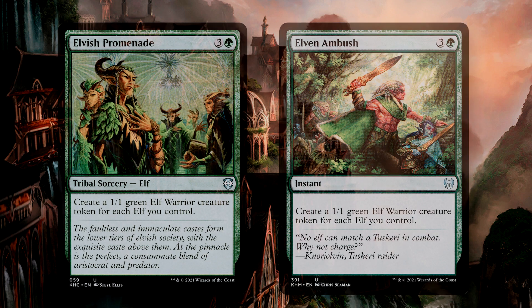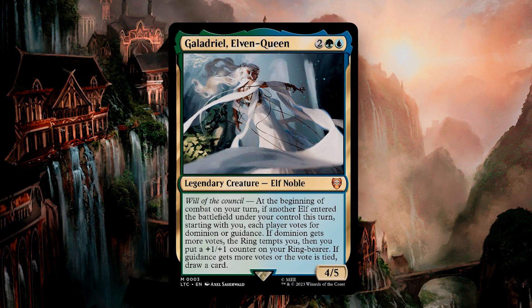Elvish Promenade and Elvish Ambush both give us extra elves. This deck has perhaps the highest ceiling of any of these pre-con decks, given that elves are one of the oldest and strongest green tribes in Magic. We can add in as many mana dorks as we choose, and we can add in some big mana sinks like Finale of Devastation to win us the game. I would say that we should keep Galadriel as our commander in this deck, as her abilities tie in with the elf support and synergy.